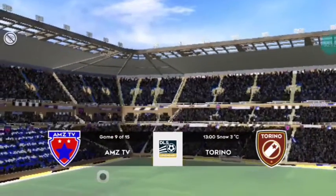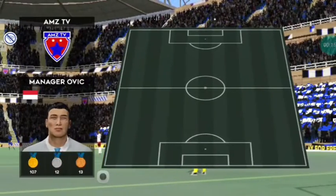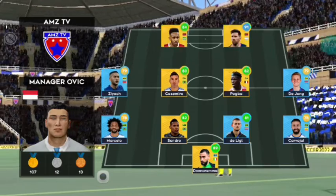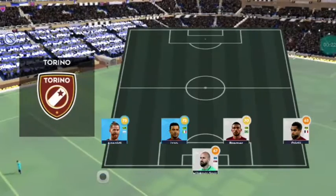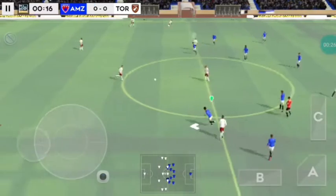The league match is about to start. Who will take all three points? The team are lining up in a 4-4-2 formation. Now let's look at the away team. Off we go then.